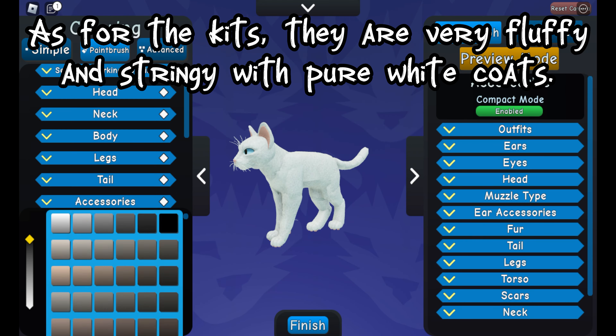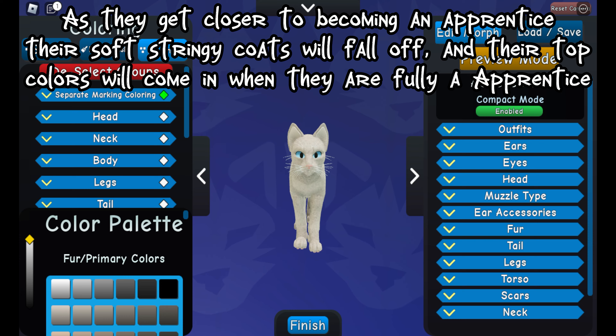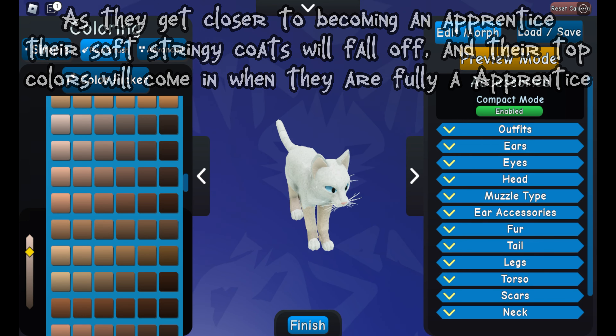As for the kits, they are very fluffy and stringy with pure white coats. As they get closer to becoming an apprentice, their soft stringy coats will fall off and their top colors will come in when they are fully apprenticed.